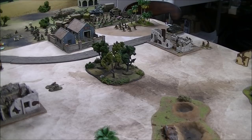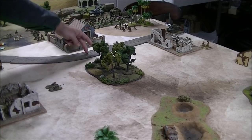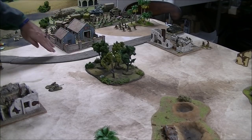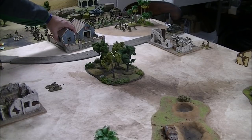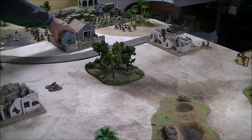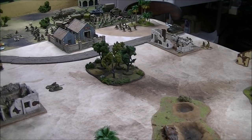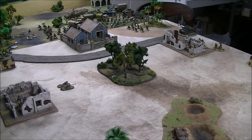A vehicle coming in from reserve can move way up using road movement, wheel around, and get side shots on your armor or get close to your infantry fast and blast them with machine guns. So we're trying to deny that road. That's all we have for anti-armor capabilities in this scenario — the lowly anti-tank rifle. Usually anti-tank rifles are good support alongside additional anti-tank assets; I wouldn't rely on them as your main and only anti-armor capability.